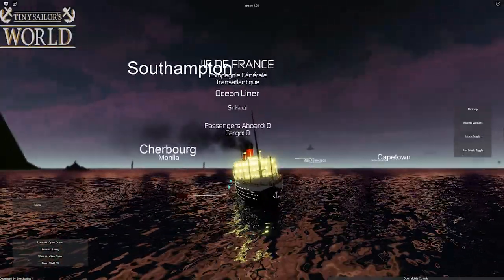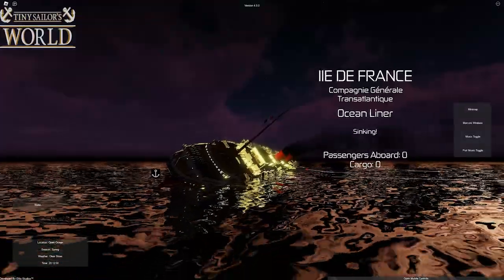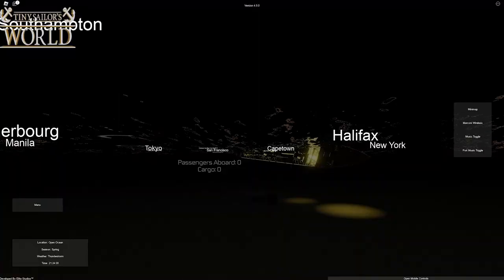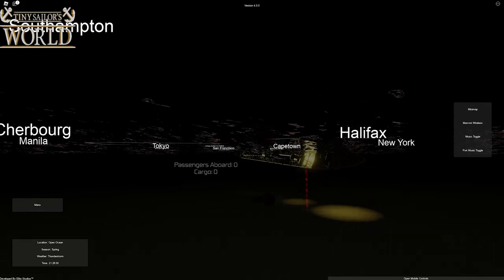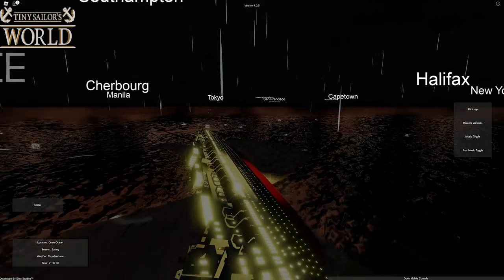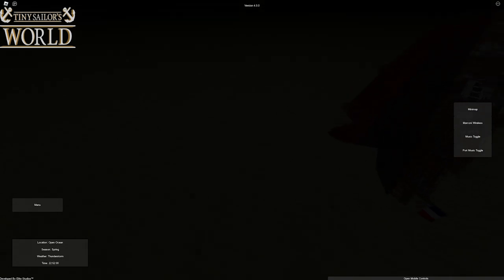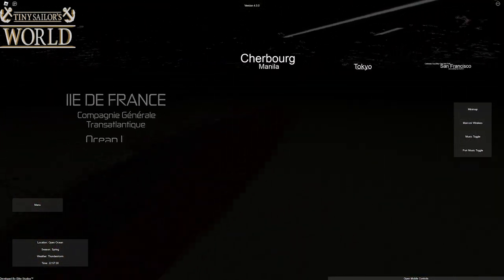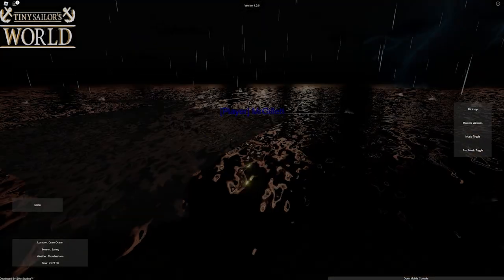Here we go — we are starting to go down, starting to roll over to the starboard side. Boats are still leaving the ship at this point. There's nothing that can really be done — the ship is pretty much doomed. We're not in super deep water, so we're probably going to lose the bow first and it's going to impact the seafloor. And it just went down — okay, that was actually really fast! I was moving my character but yeah, it just went down.